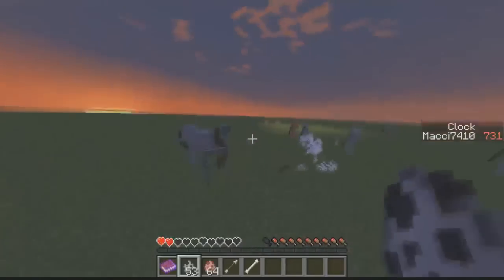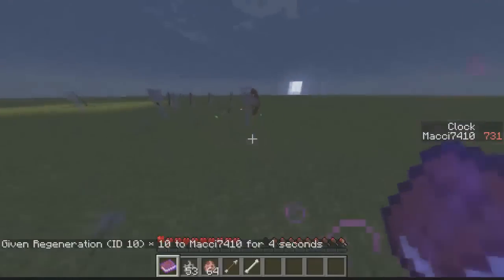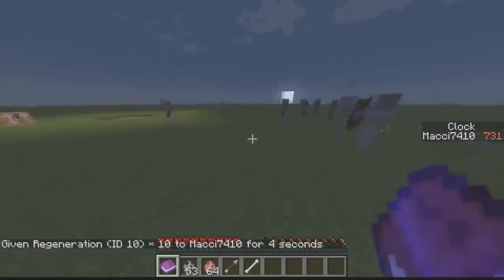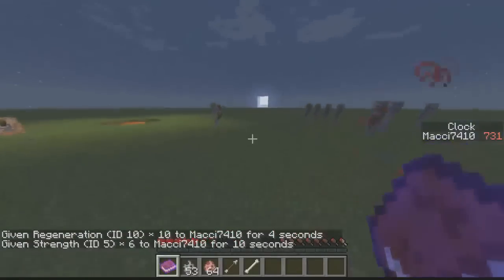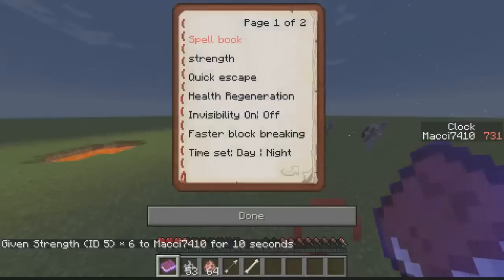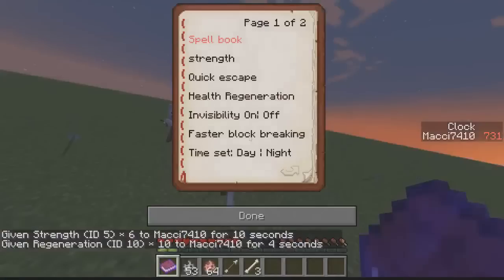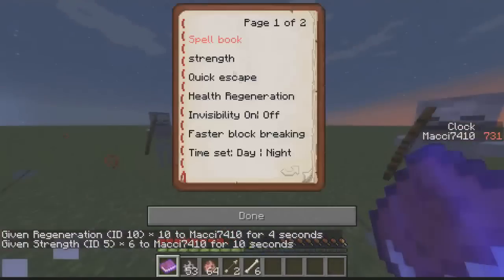What I could do is just take my book. Health regen - boom. It's quite OP, so I need to adjust that. But I could just go in and take strength too. Bam. It went off but it's pretty OP, this book.